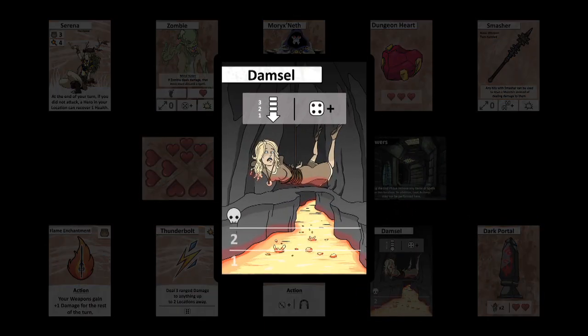Damsel cards are part of the dungeon deck and need to be saved. During each end phase, the damsel is lowered one step under the location card. A hero needs to be in the same location as a damsel and roll a 4 or more as an action to save them. A damsel cannot be saved if an active monster is present in the same location. If a damsel ever dies by hitting the skull on the third step, the game is lost.